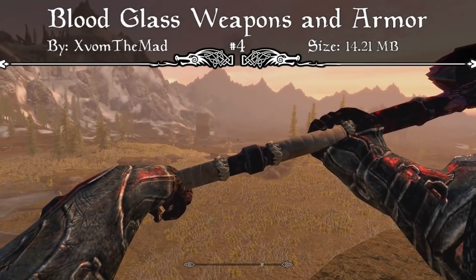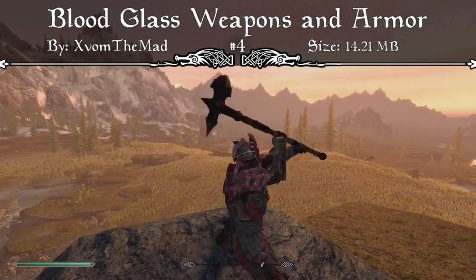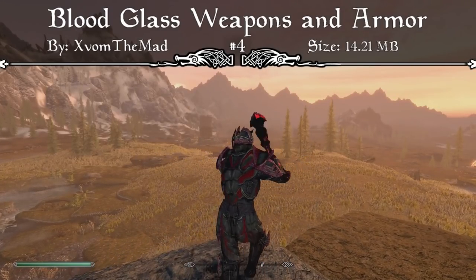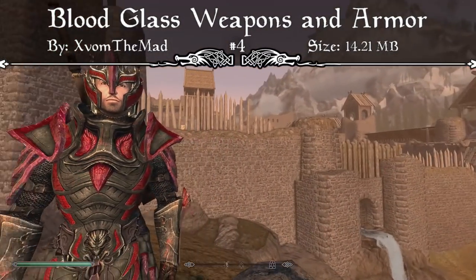All in all, if you really love the way Glass Weapons and Armor look in the game and you want to change them to a different color — being red — and have them be more powerful, then the Bloodglass Weapons and Armor mod is definitely worth checking out. That's why it's featured here at our number 4 spot, so I'd recommend downloading it and giving it a try for yourself.